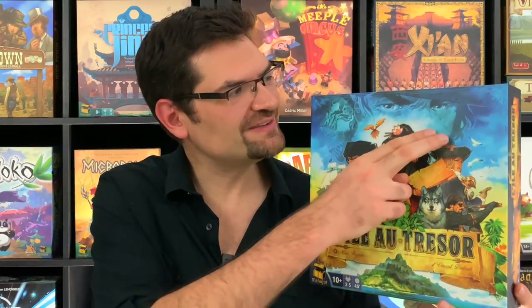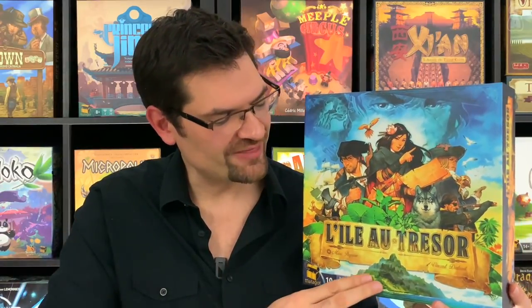Hi everyone! Today we're learning how to play Treasure Island, also known as L'île au Trésor in France. In this semi-cooperative game designed by Marc Pacquien and illustrated by Vincent Dutray, players have to decipher hints given by Long John Silver if they want to be the first one to find his treasure buried somewhere on the island.